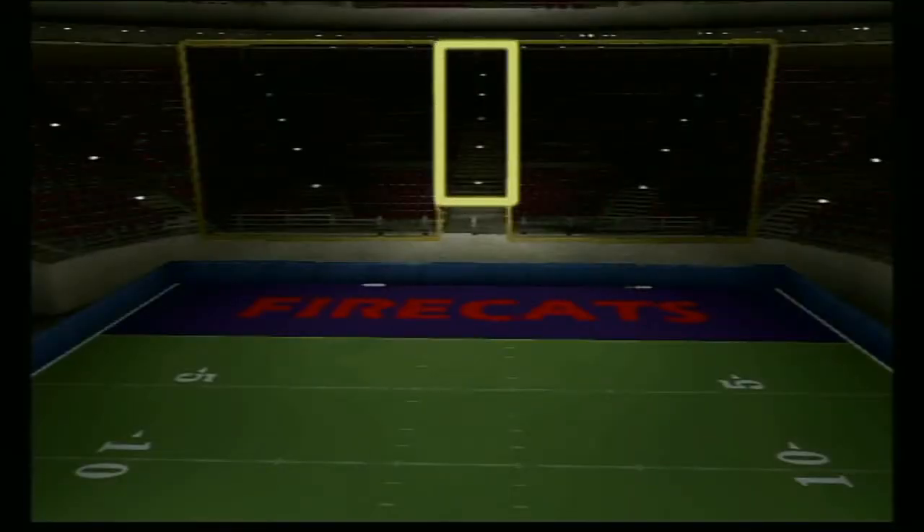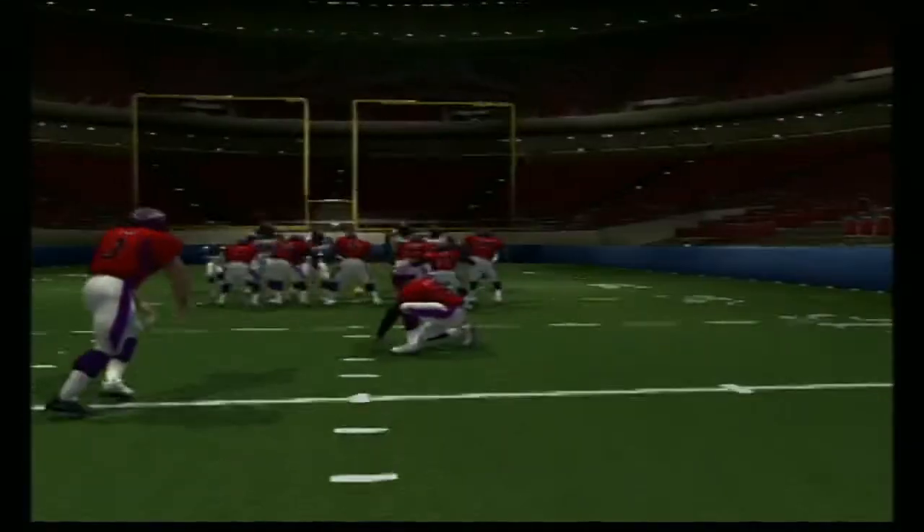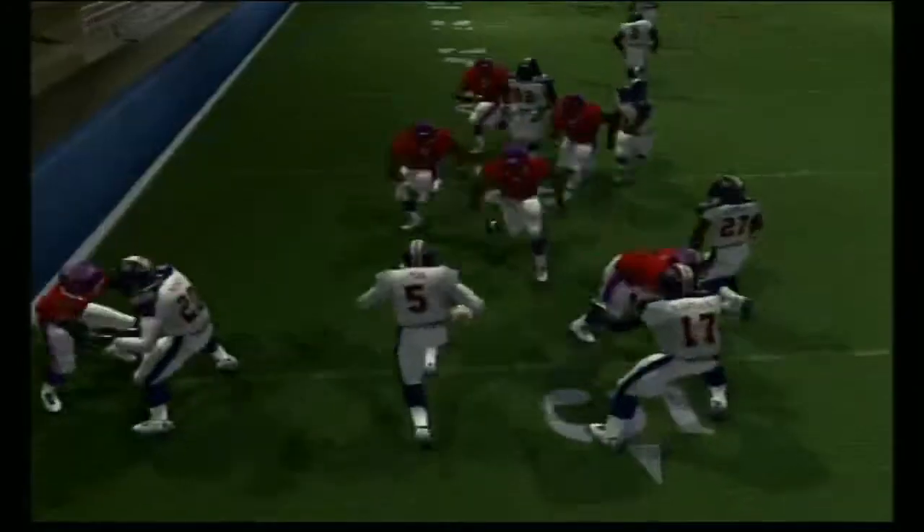The uprights in the AFL are narrow. A field goal can be kicked from any point on the field. There is no punting in the AFL. However, any kick that falls short of the upright or the net can be returned.